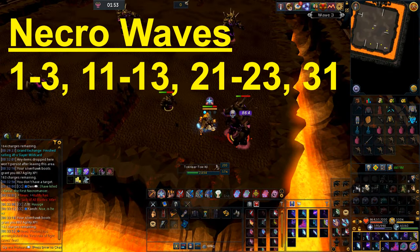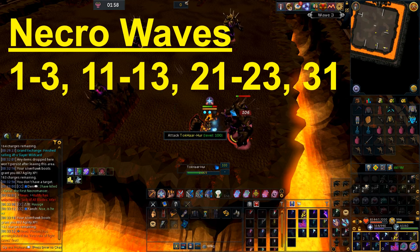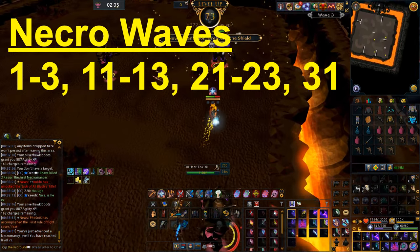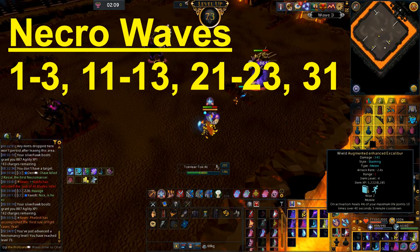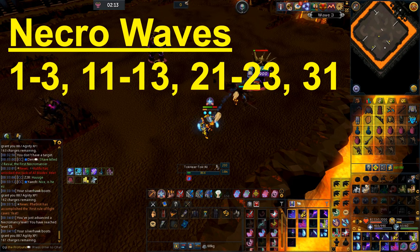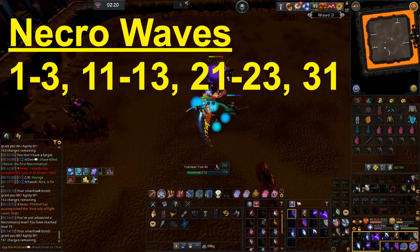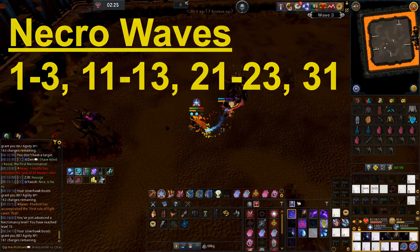Do waves 1 to 3 with Necromancy, then the rest with another style like melee or ranged, then kill the Jad. Swap back to Necromancy for the next three waves, then swap to magic for the remaining kills. Kill that Jad, back to Necromancy for another three waves, then switch to ranged. You do want to do an extra wave with Necromancy to make sure you hit 10 — realistically do a couple more to be safe — but if you count carefully, you only need 10.